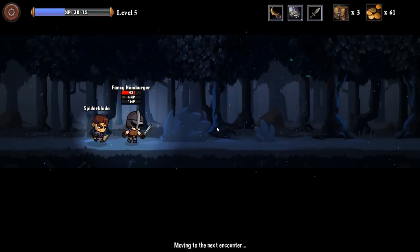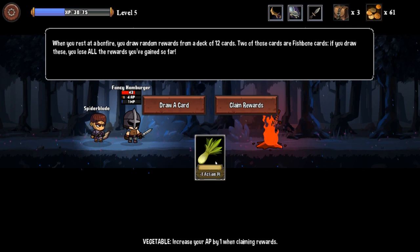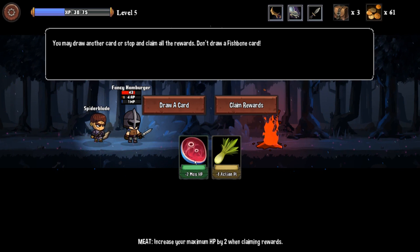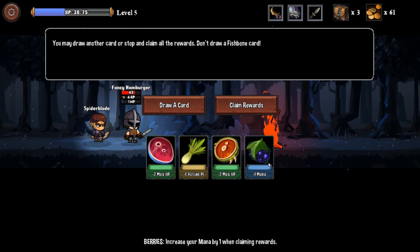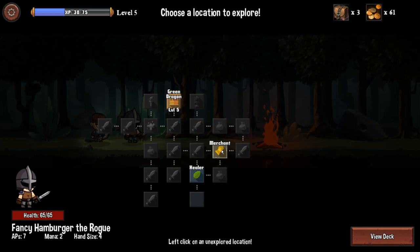Let's check out what happens when I rest. When you rest at a bonfire, you draw random rewards from a deck of 12 cards. Two of those cards are fishbone cards — if you draw these, you lose all the rewards you've gained so far. Right now I increase my AP by one when claiming rewards, or increase maximum HP by two. Two max HP — let's go one more: plus one mana. Boom, your HP has been restored to its maximum value and I got some cool stuff.